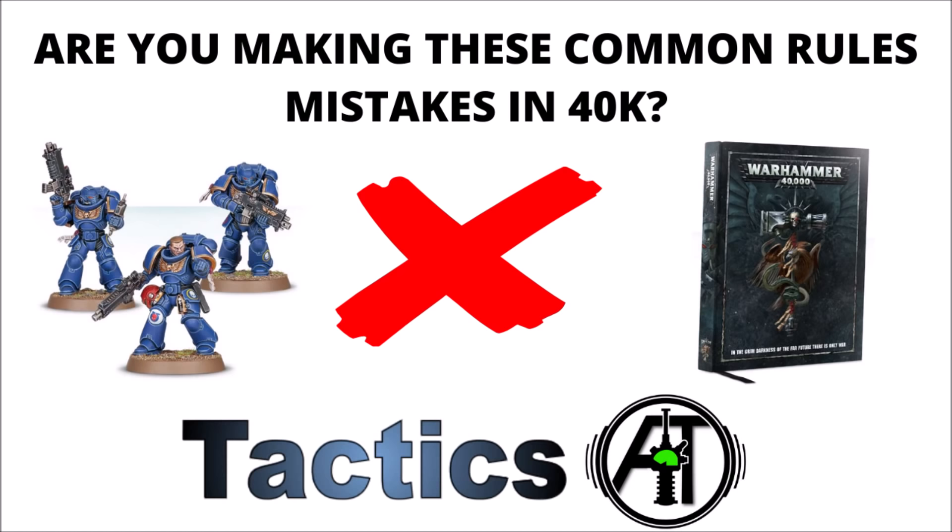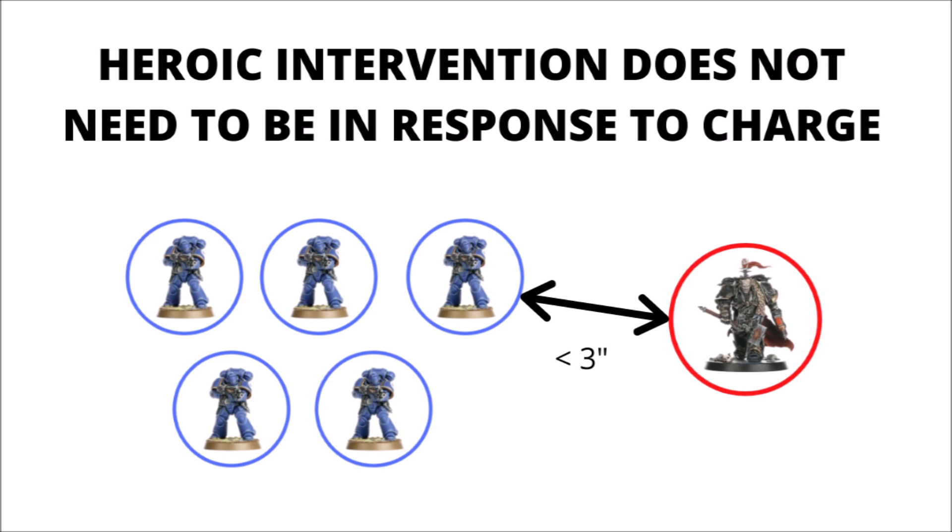The first one I'd like to talk about is Heroic Intervention. Heroic Intervention is the character rule that allows you to move three inches closer to the enemy, and it happens at the end of your opponent's charge phase. It triggers when one of your characters is within three inches of an enemy unit, and it allows your character to move up to three inches, provided it finishes up closer to the nearest model. The primary intent of the rule seems to be to allow characters to react to charges on nearby units, so if your opponent's unit charges a unit in your army and there's a character nearby, they'll be able to jump in and fight as well.